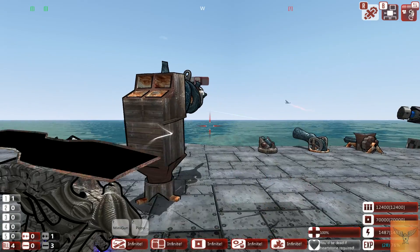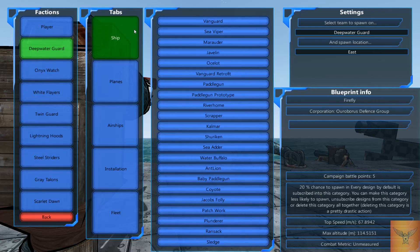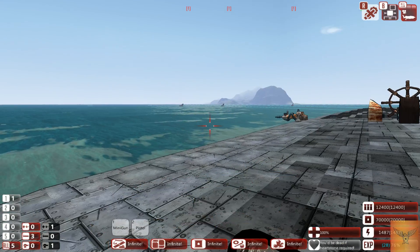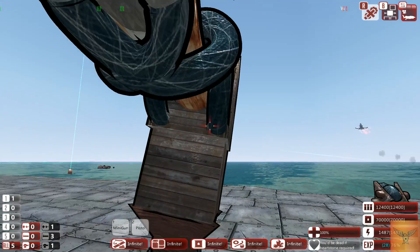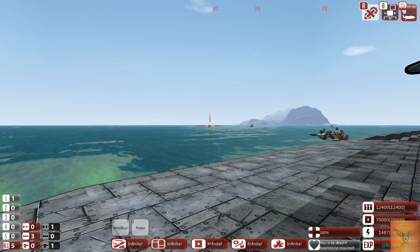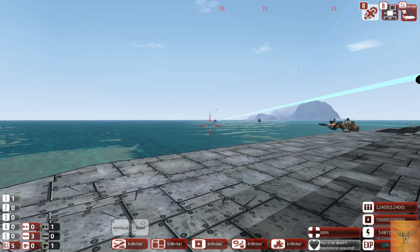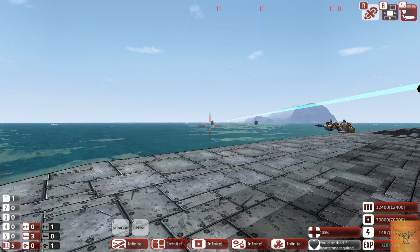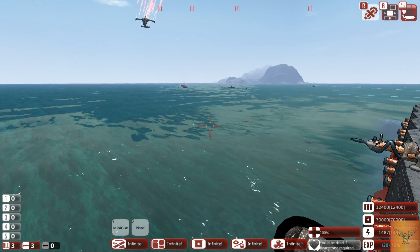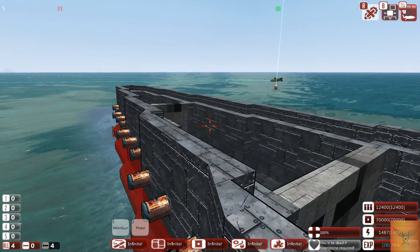To actually show a hit let me spawn in something easier to hit — a few sea vipers right over there. Wait for the thing to turn. It didn't miss, it hit — it actually did some good damage. That thing is down.